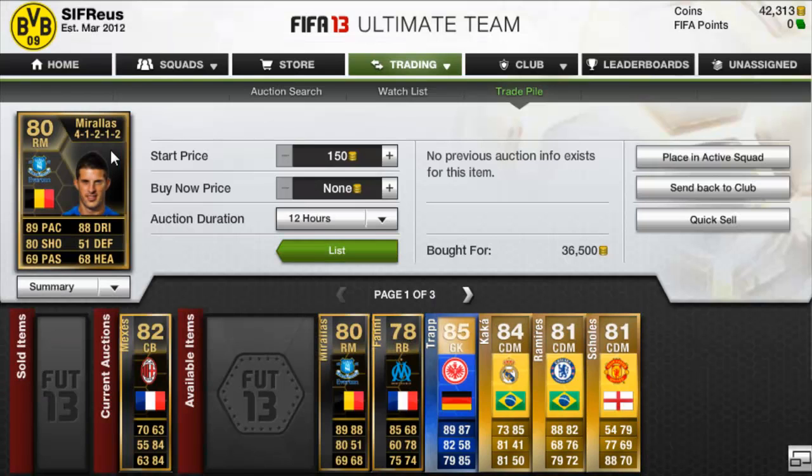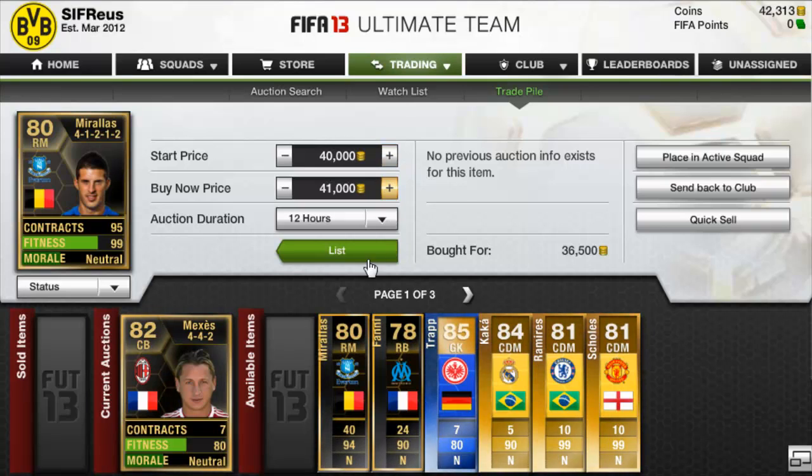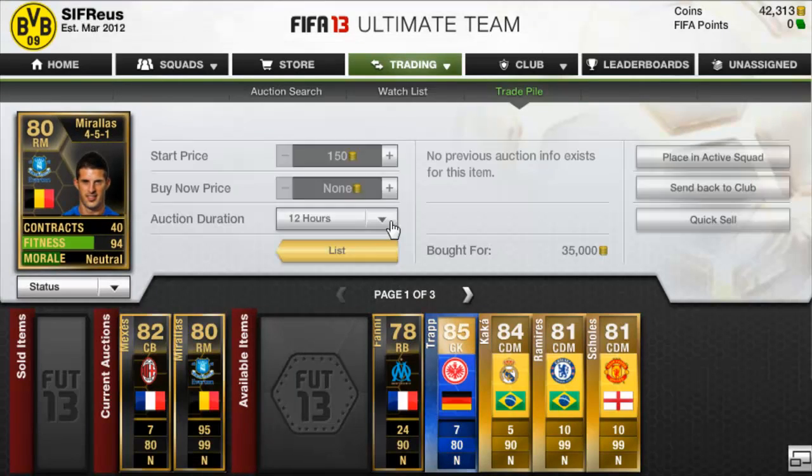We picked up a Kevin De Bruyne at 4-1-2 and 2 right mid for 36,500 coins. He's got 95 contracts, so we're going to list him up for 40k start and 41k Buy Now. Actually, we'll list for 40,500 and 41k Buy Now — hopefully that'll turn a nice little profit on him.